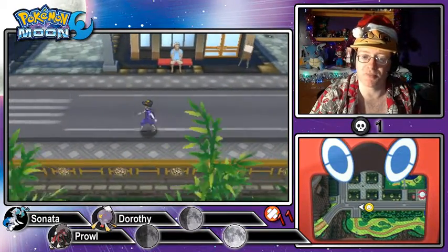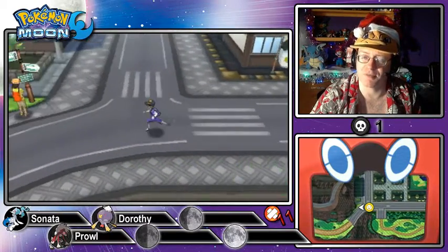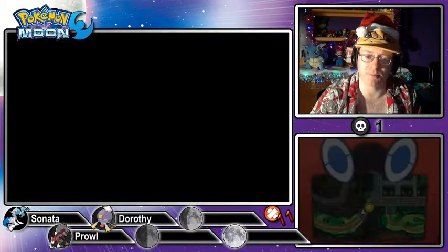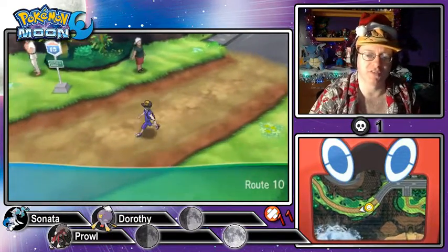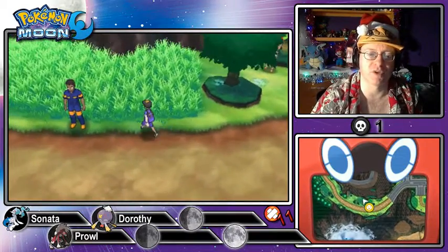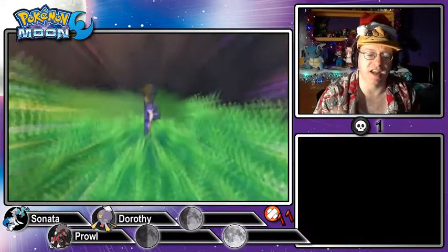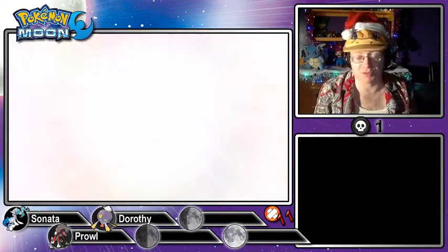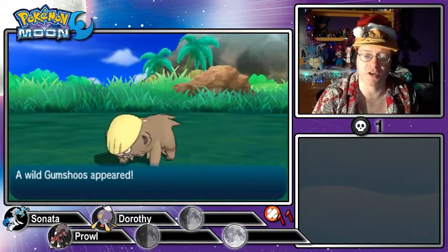We're going to go add a new Pokémon to the team. It's actually one we can find on Route 10. I'm going to fly in. I was kind of up in the air about what final Pokémon I wanted to get for the team. I knew I wanted something resistant to Rock, because across all my Pokémon through all the generations, Rock is one of our biggest weaknesses.